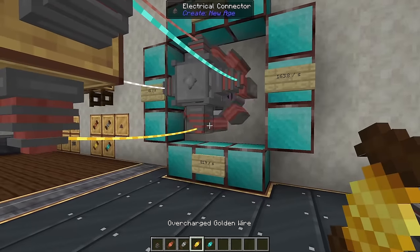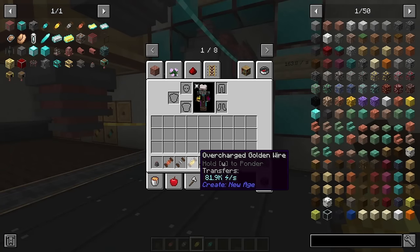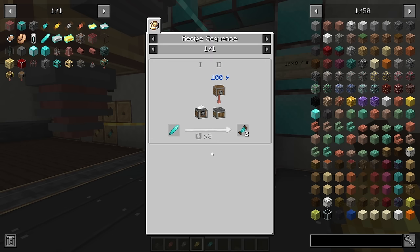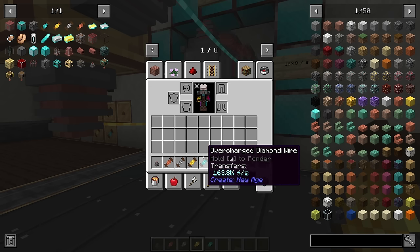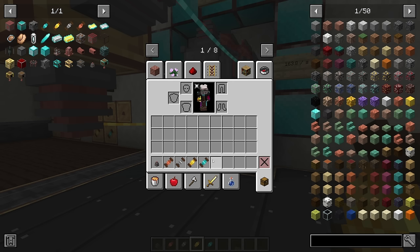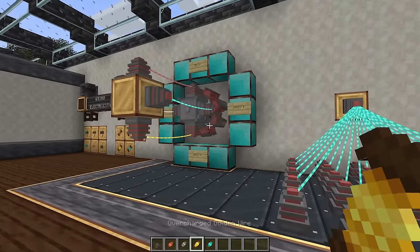Overcharged gold is probably your best bet. Copper, iron, and gold are pretty easy to automate, but diamonds can't actually be automated in the base Create mod, and each diamond only gives you two diamond wires — making it quite expensive. In most cases, gold wire is the way to go.